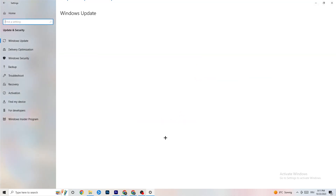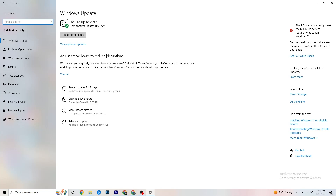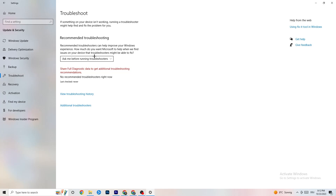Go back to the main Settings and click 'Update & Security.' Under Windows Update, check for updates — I really recommend keeping Windows up to date as it improves system performance and can fix many issues. Also go to 'Troubleshoot' and run the built-in troubleshooter, which may find and fix problems automatically.